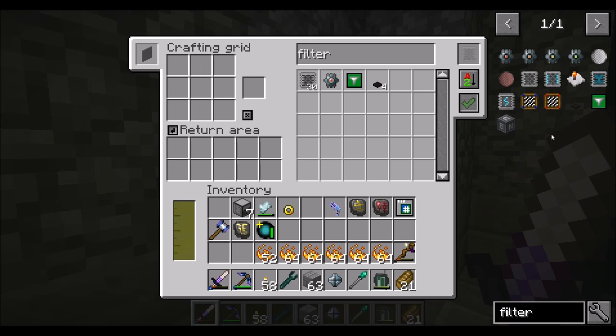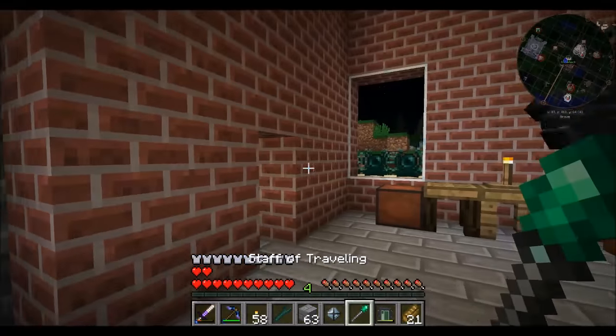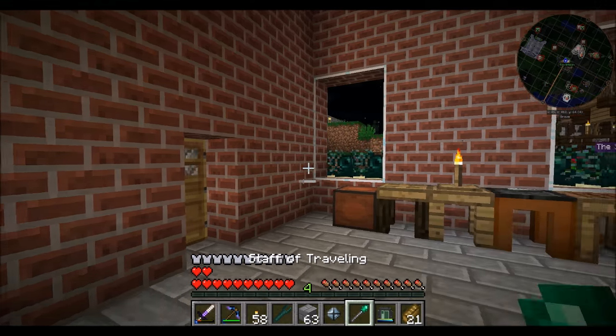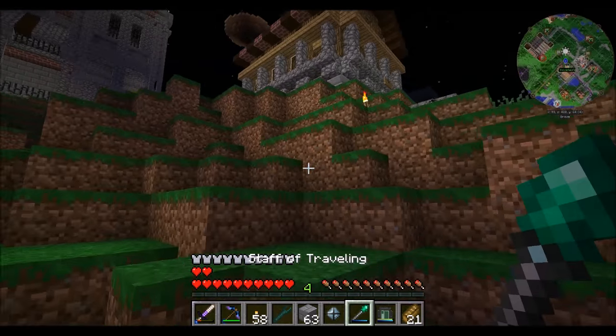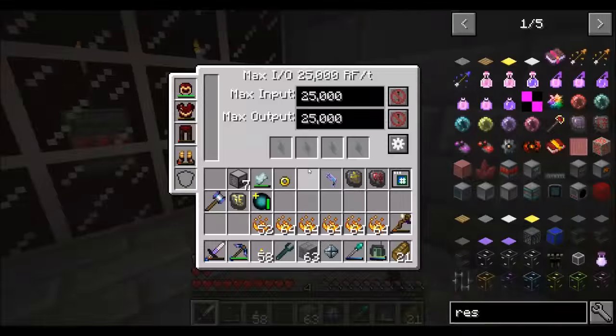We've got the resources to make awesome purified super amazing crystals. We have 84 resonating ore, which is not a huge amount — it's 30 per crystal. So we almost have enough for three; we definitely have enough for two, almost enough for three.